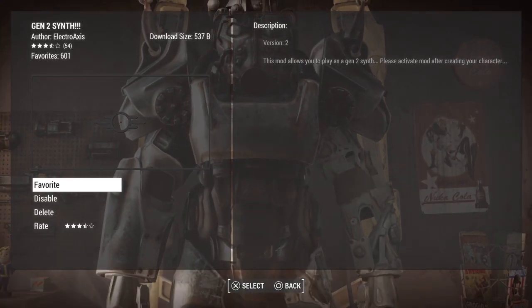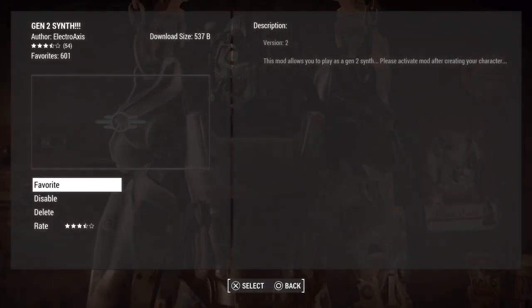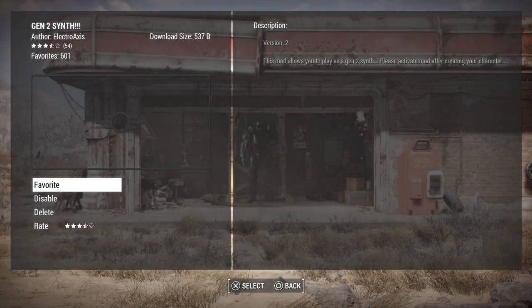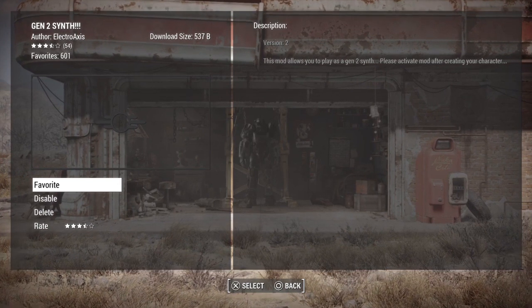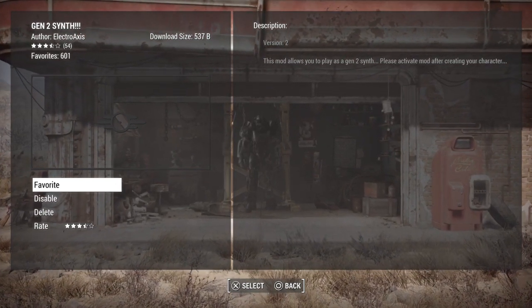Hey everyone, Amber from the Vault here. Welcome to another Fallout 4 mod review. This one is Gen 2 Synth, and what it says is that it allows you to play as a Gen 2 Synth. It says to activate your mod after creating your character, so we're going to go ahead and see how it looks on Amber McCready.